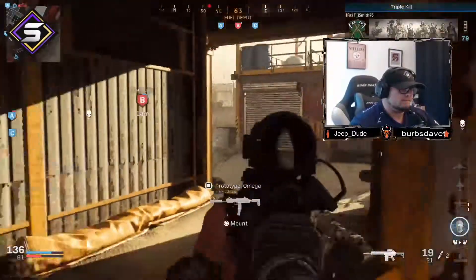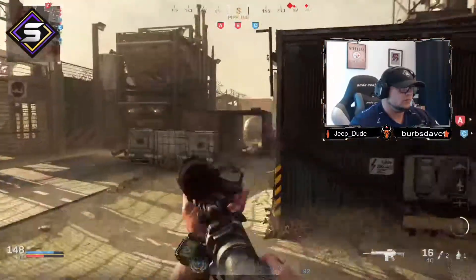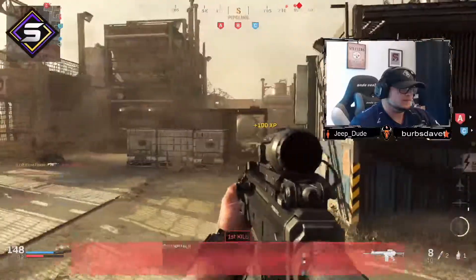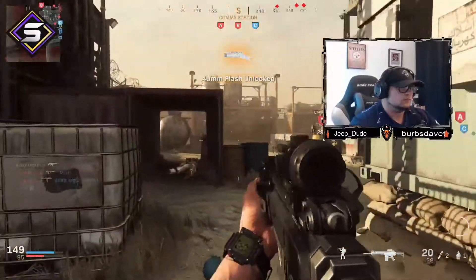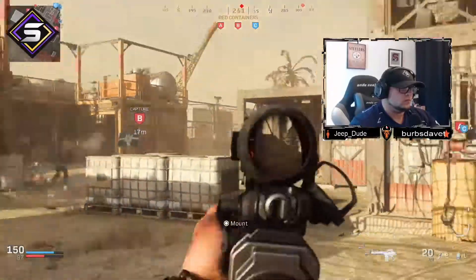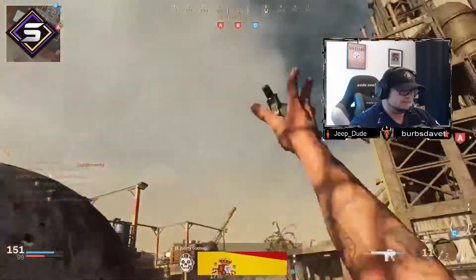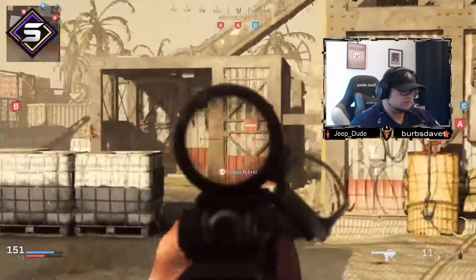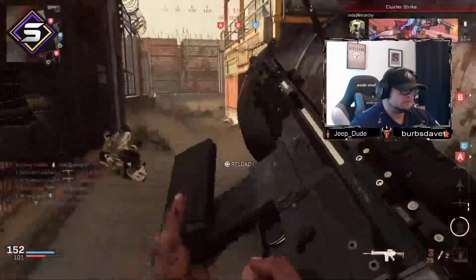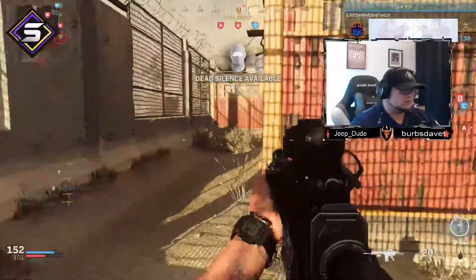Friendly UAV out wide. Securing me. Control — two objectives, we are losing ground. Enemy cluster strike incoming. Take cover. Enemy UAV overhead.